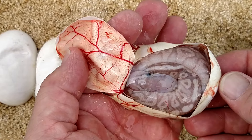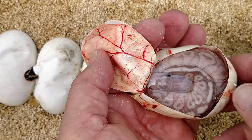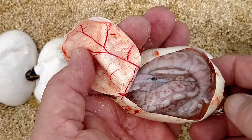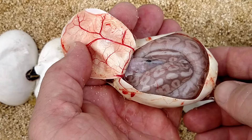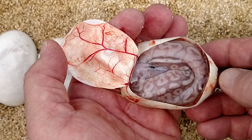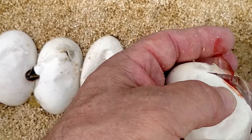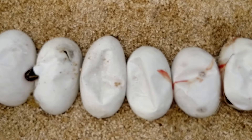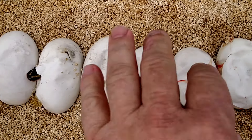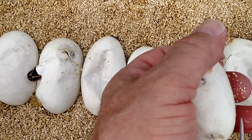Look at this guy here coming out. I've hatched pewters before and they weren't that light, so I don't know — is that a banana pewter? You guys tell me. Whatever it is, very light, very cool. It doesn't show any yellow or anything, so I don't know if it's a pastel banana pewter or not.